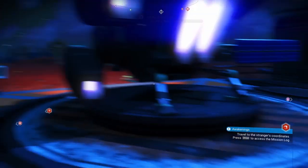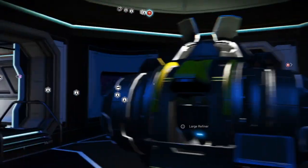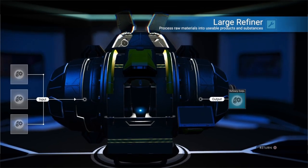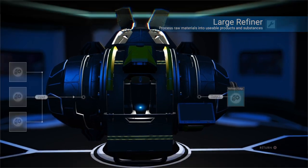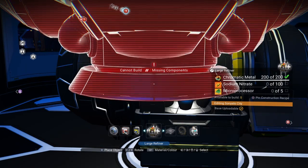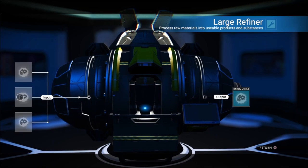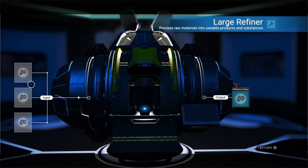This next method — I've made a video about it — is super easy to do. All you have to do is place down a large refiner; it also works for medium refiners. The large has three inventory slots and the medium has two. You need two of the item you're trying to duplicate and one throwaway item you don't care about losing. To craft the large refiner you need 200 chromatic metal, 100 sodium nitrate, and 25 microprocessors.